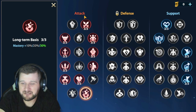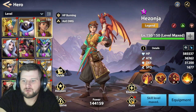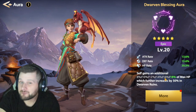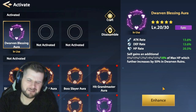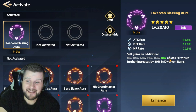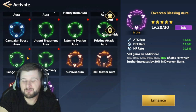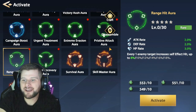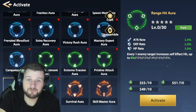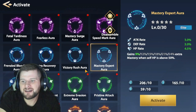We also take Long-Term Bases because it increases our mastery by 30%, which is very good. For auras I use Dwarven Blessing Aura — it's level 20, not fully maxed — which increases health outside of Dawn Ruins by 18% and inside Dawn Ruins by a further 50%. If you're on greens, you'll want to take the range hit aura where every one enemy target increases self-effect hit, so we don't have to stack so much effect hit and can focus on other stats.